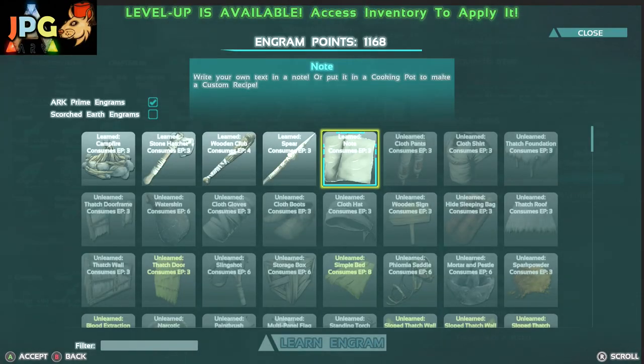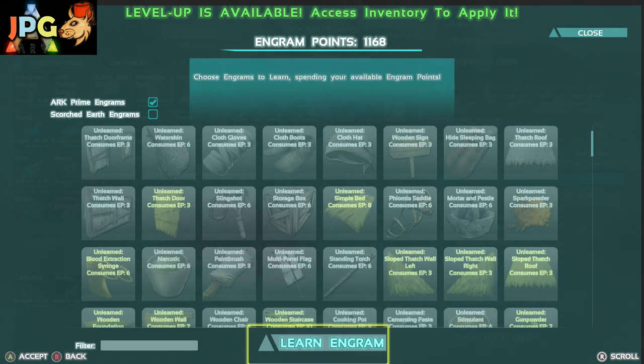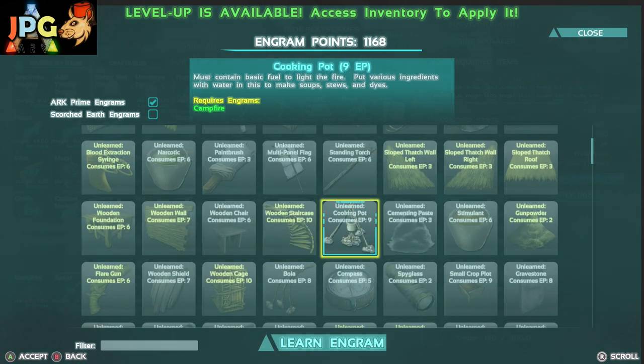Next up we have notes. You can leave little messages in ARK Survival Evolved, or use them to craft recipes in a cooking pot to make your own food. You can use up to 200 characters on a note and place them in storage chests for other people to read. A note is also a very quick and cheap way to get XP — you just need thatch and fibre, so you can craft lots of notes and gain lots of experience points. They really come into their own once you unlock the cooking pot.